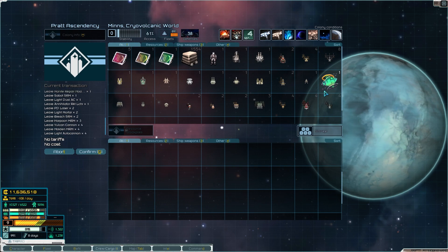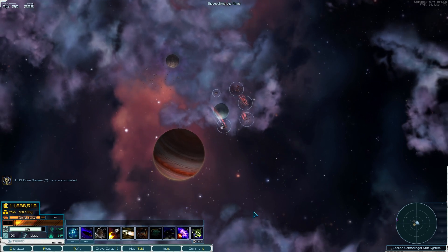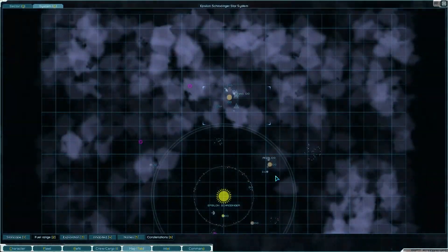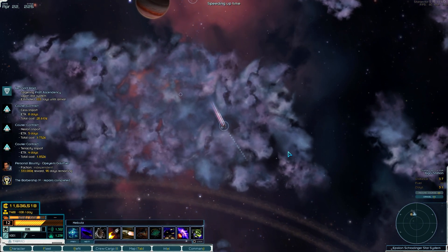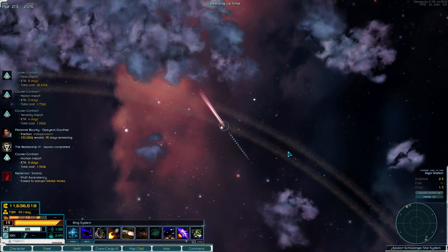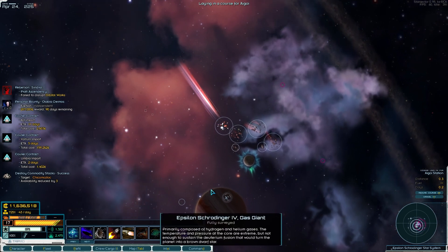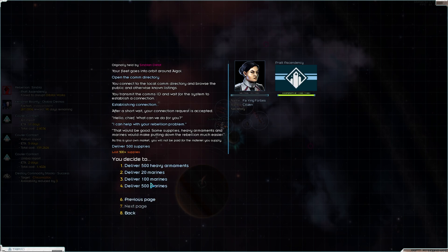We'll set up a courier system for this at some point. And let me use a nanite repair module there - save me a bit of cash. Lagann system - they have no chance of winning over there. That is probably the most fortified system in the entire sector right now. I also need to give Agoy guns, men, and machines. I did not do that over here - I did not.